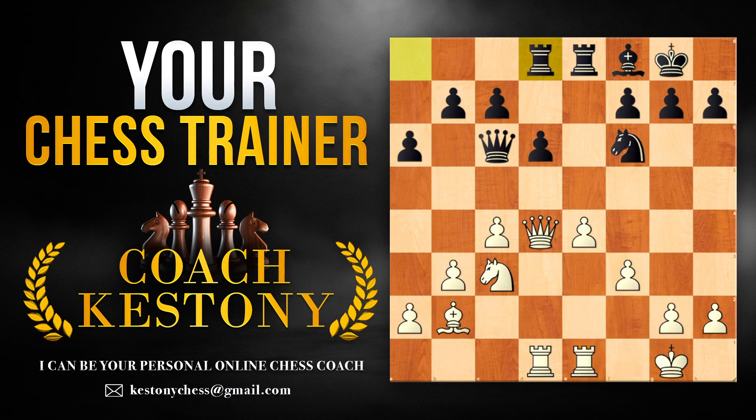From here, what black probably should have played is tried creating counterplay with a move like b5. One of the qualities that the best players in the world have — and more advanced players in general — is versatility. So while white's main plan and advantages were the bad dark-square bishop and the weak king, we have to be looking for alternative plans and be accustomed to the changing environment.